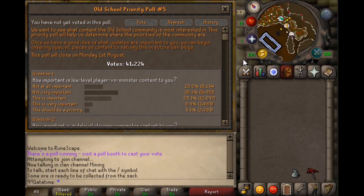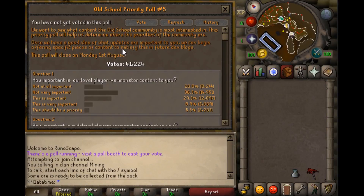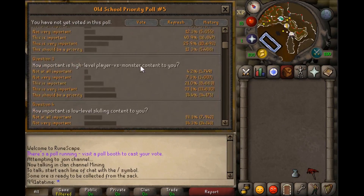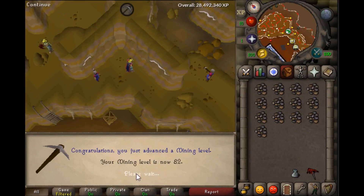At level 80, I missed the announcement but we hit 2 mil total experience for mining. I can finally vote — I feel like I've just turned 18. But in all seriousness, I looked it up and it's 280 total level where you can finally use a poll, so this is the first poll I've ever been able to do.